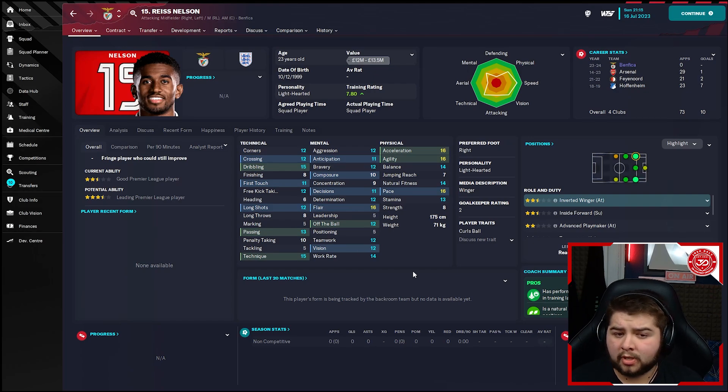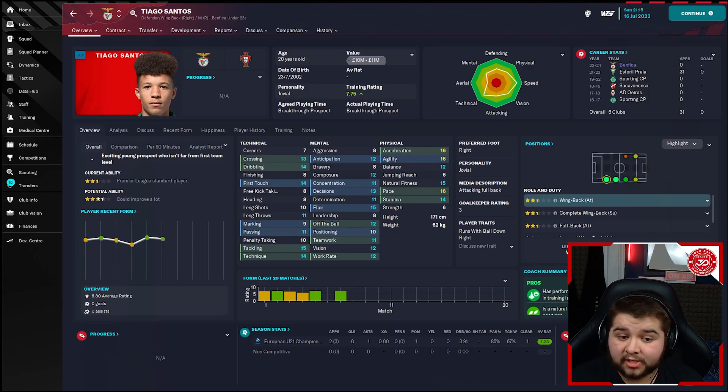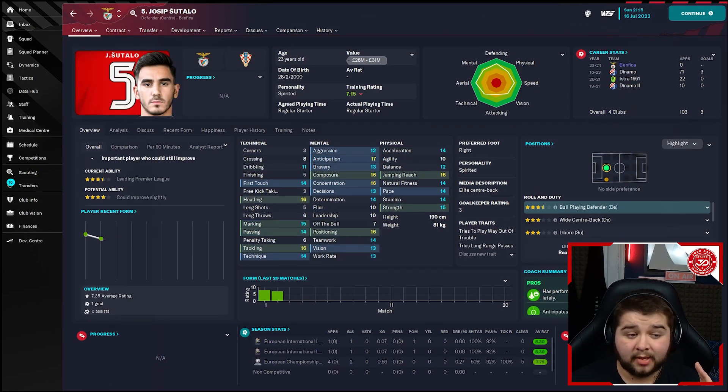The first signing is Lodi — an experienced left back with tons of experience at 25, having played for good teams including Atletico. Good attributes, didn't cost too much, and even if he doesn't start over Grimaldo he's a fantastic backup or cover for injuries. Reese Nelson was on the free, having played for Hoffenheim, Feyenoord, and Arsenal. Decent attributes, only 23, and still has tons of years to grow. He can play in several positions so he's a perfect option — especially on the free. The third signing is one for the future — picked him up because he was ridiculously cheap but already has great attributes: 16 acceleration, 16 pace, 15 tackling.